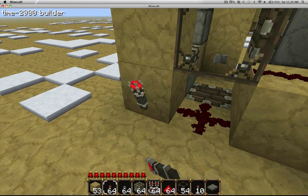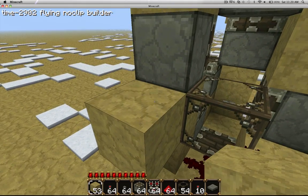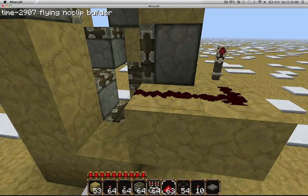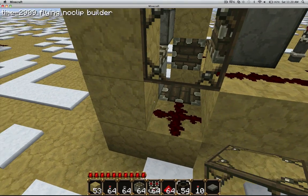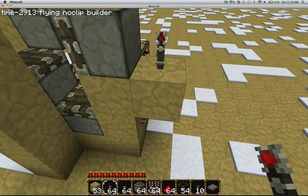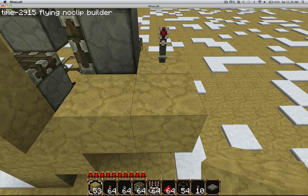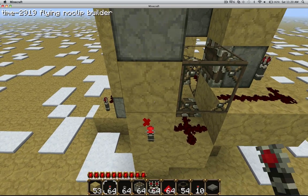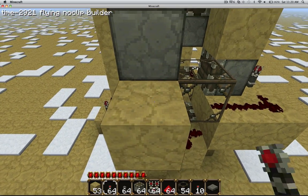And then we do the same process all over again. We put a torch there, block there, torch — boink, boink. That's a nice turn. Redstone, glass, torch, block. As you can see, it's very repetitive, but it works great. My design is pretty good.